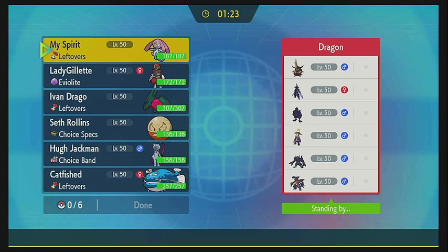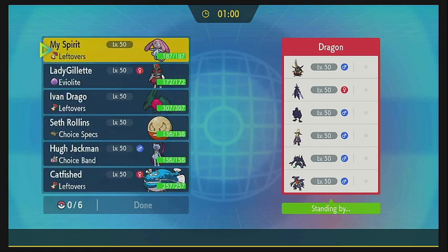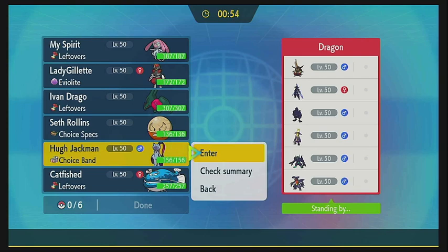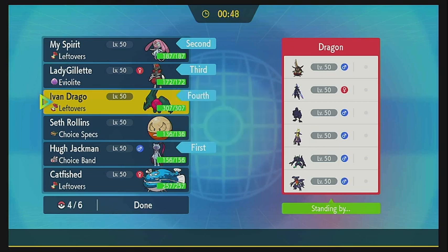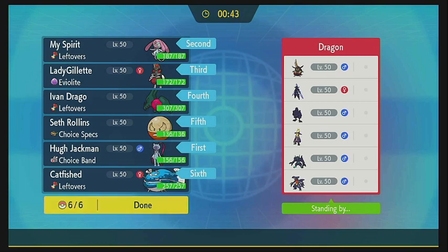There you can see my team on the side — it's going to be the same one I used in the last game. Looking at the opponent's team, it looks to be very strong, very well balanced, very meta. I think we're going to go with the Sneasler in this one, and we'll see how that works out.